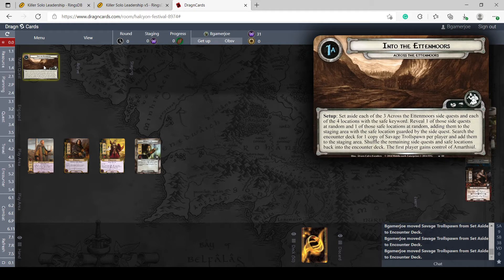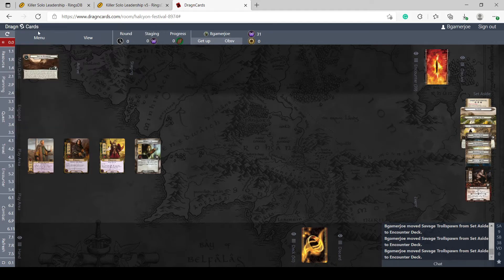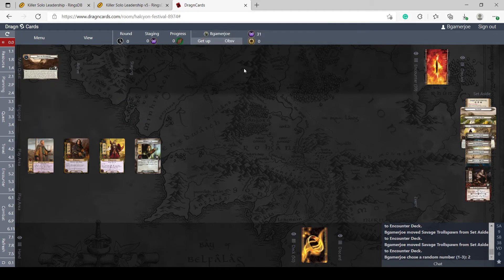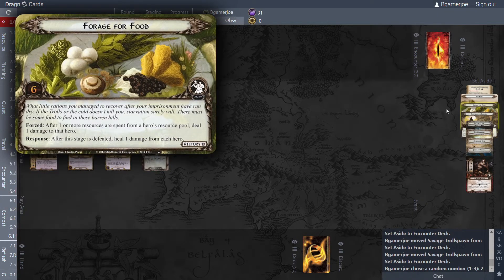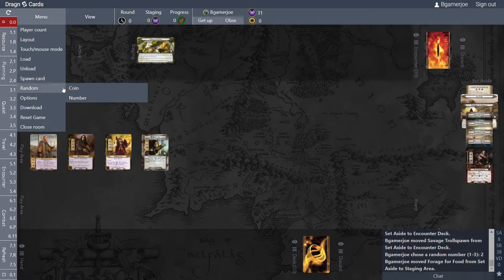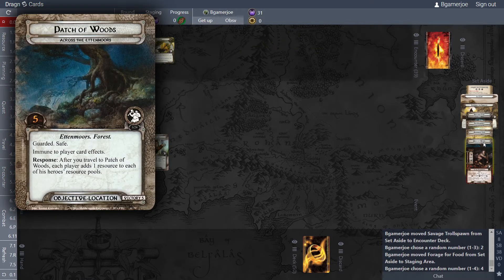Set aside the three Across the Ettenmoors cards along with the four safe locations. Reveal one of those side quests randomly and one of those safe locations randomly and add them to the staging area. Using a random number between one and three, that gave us Forage for Food — not a great one, I wish I was getting Lie Low. Then a random number between one and four for the safe location: Patch of Woods.